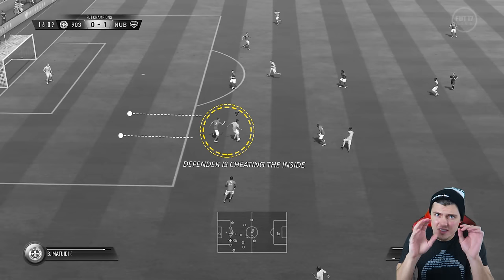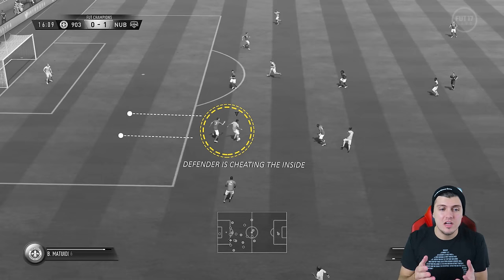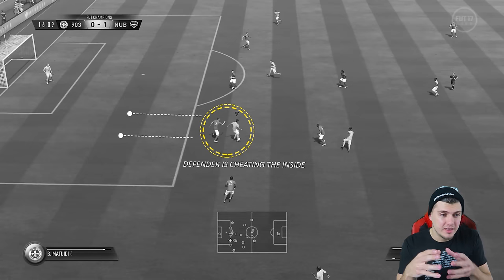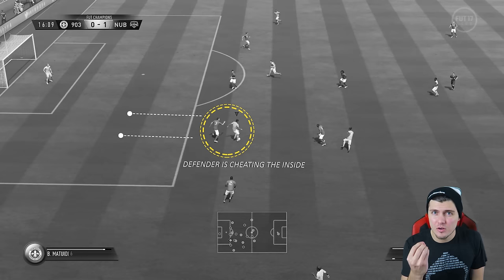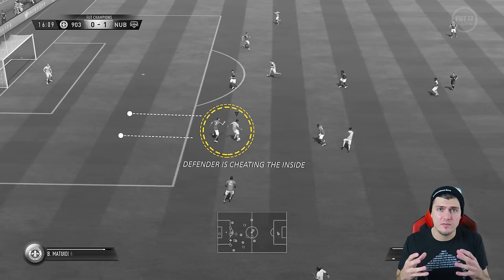Most skill moves you can't do off the bounce. What I mean by 'off the bounce' is: you receive a pass, the ball is still bouncing in the air — you normally have to take it down first to execute the skill. But the fake shot and the scoop turn don't play by that rule, which gives them more versatility. What I'm showing here is which way I'm going, and more importantly, why I'm scoop turning in that direction — it's because I see the defender. This happens very quickly, but as you play more FIFA and experience the same situations repeatedly, you'll start reading it.